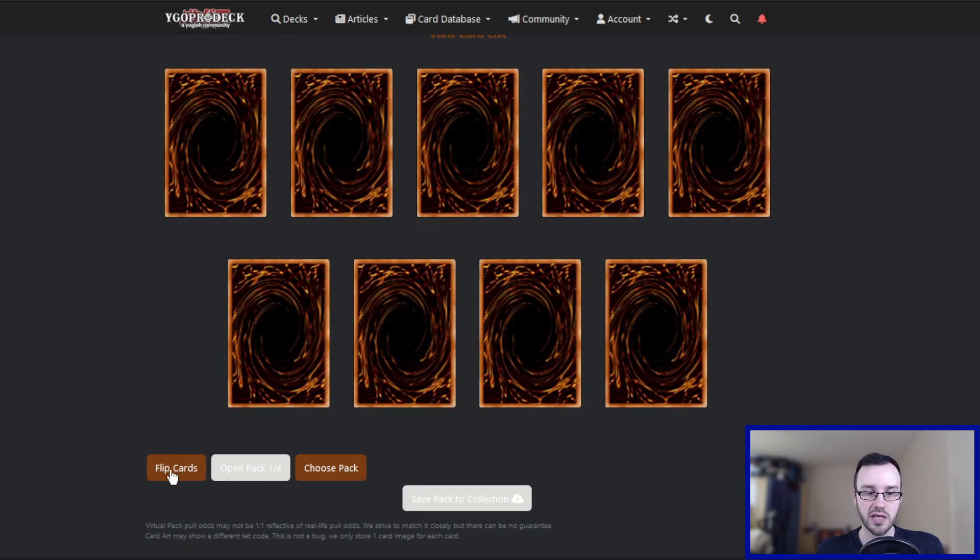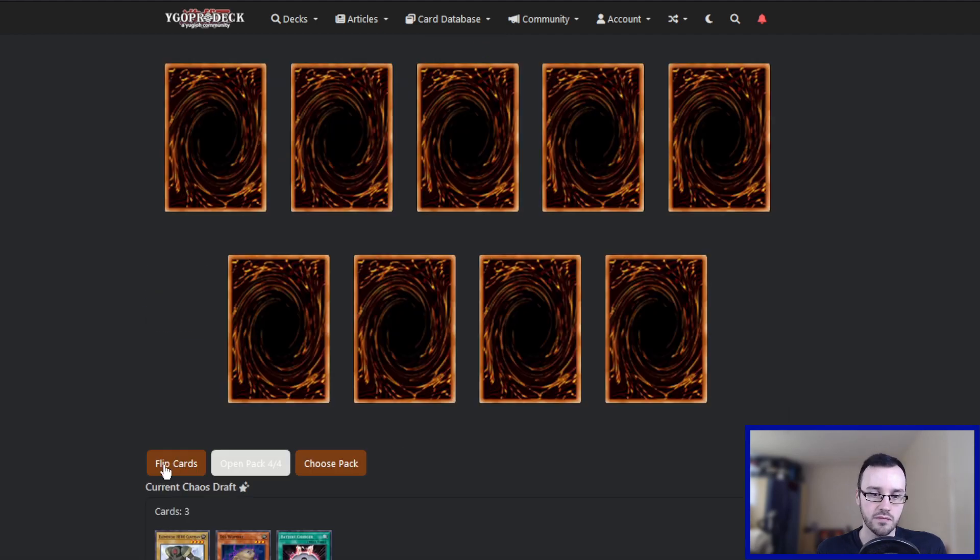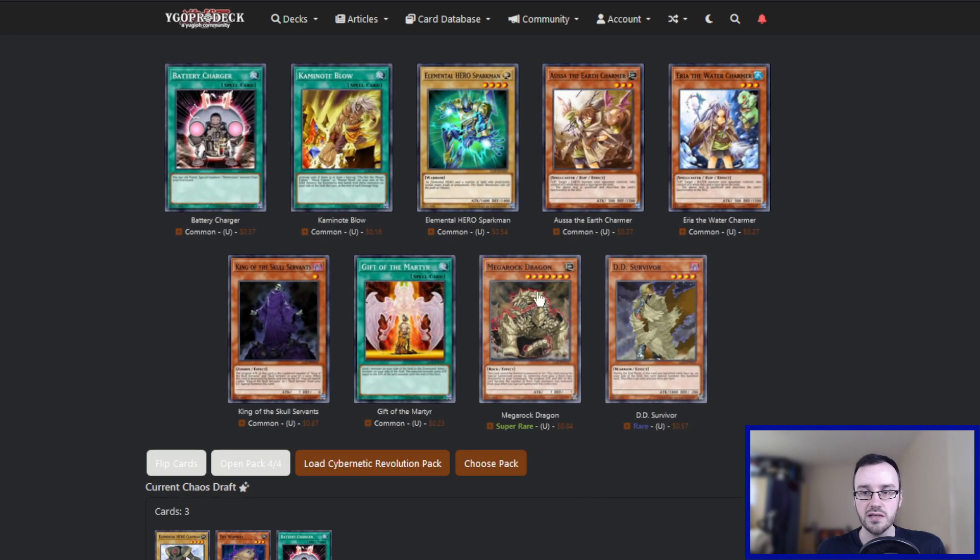Hopefully something good from the main sets. Pack number one — we already have three Battery Man AAs, we really don't need Medusa Worm, and I don't really want Lost Guardian. I think it might just be Clayman. Pack number four — DD Survivor or Mega Rock Dragon. I do really like Mega Rock Dragon but I don't think it's super good, so I think we have to take the Survivor. Having access to two of this card now means if we get any big good tribute monsters, we can go all in on that strategy.